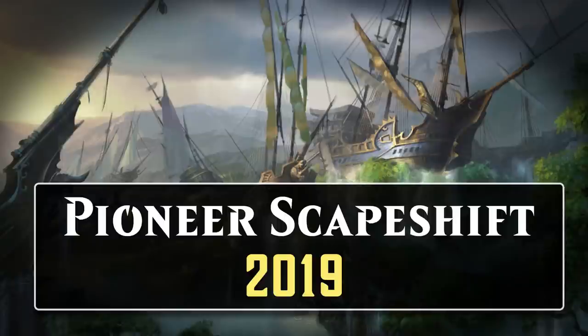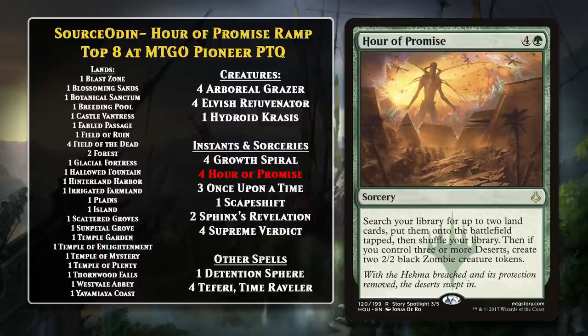Decks running Scapeshift also found some success in Pioneer, once again pairing it with Field of the Dead. It's a bit of a stretch to call these Scapeshift decks, since this version only ran a single copy and was actually more interested in generating value with Hour of Promise. But Scapeshift still gave the deck a way to combo off, so it was effectively an Hour of Promise deck first — though because Scapeshift played a role, it's worth including here. Ultimately this deck proved too good as well, and Field of the Dead ended up banned in Pioneer.